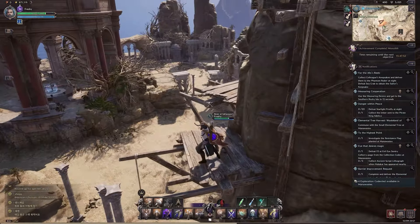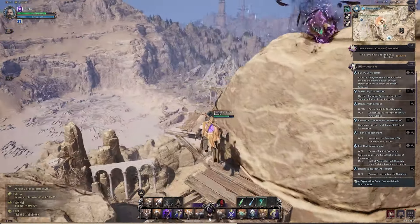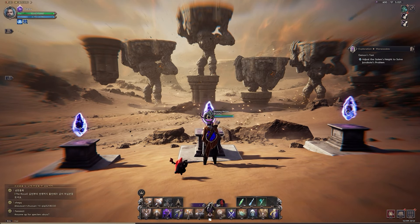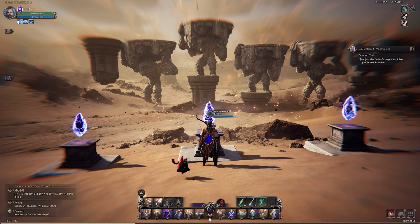The leveling and milestone progression will be much faster, meaning dynamic events and world bosses will unlock fully in the first 2 or 3 days. This is to help Amazon test the game and allow many players to experience the end game and provide valuable feedback.